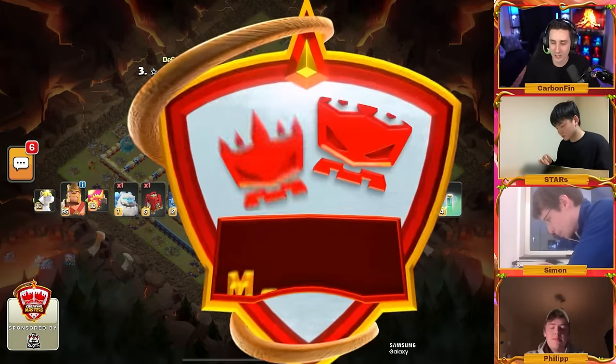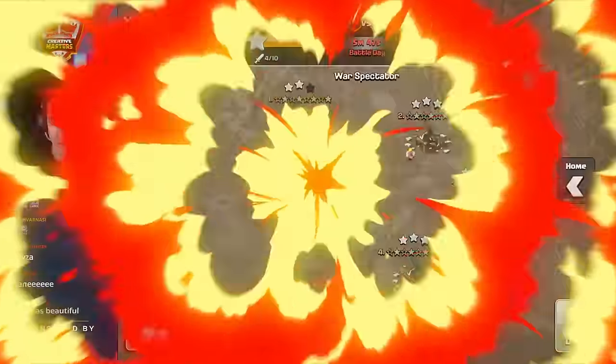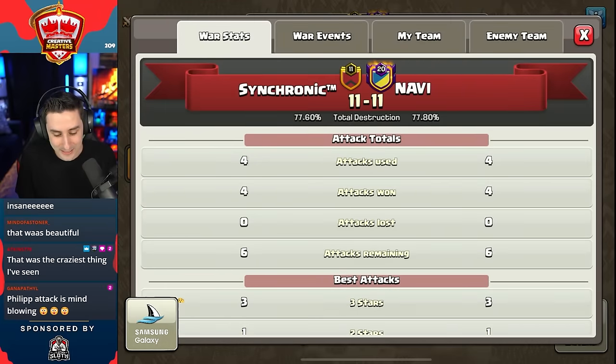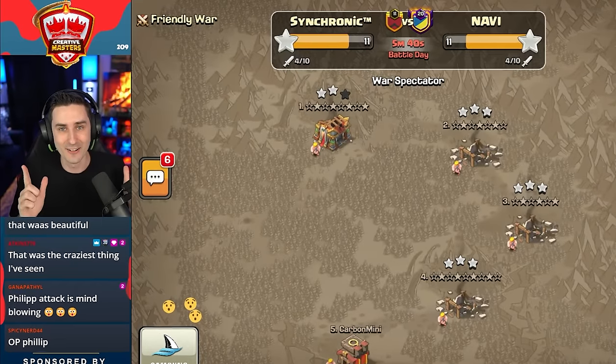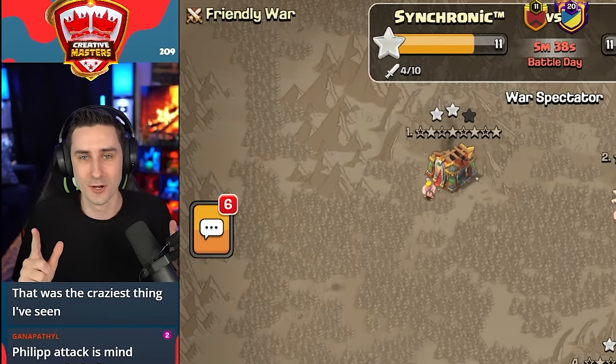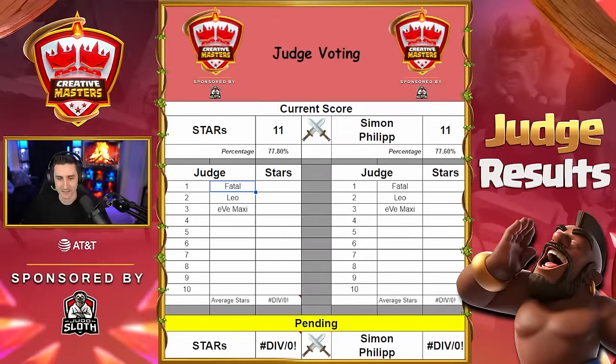Let's look at the overall score — it's 11 to 11 with 77.6 to 77.8 percentage. Now it's coming down to the judge votes. On Stars's side: Fatal is giving a score of 1.5, Leo is giving 1.5, and Eve Maxi is giving two bonus stars — so Stars is at 12.67.